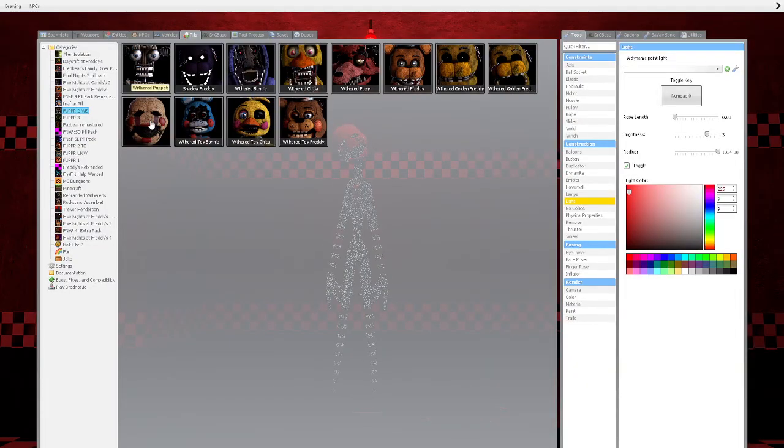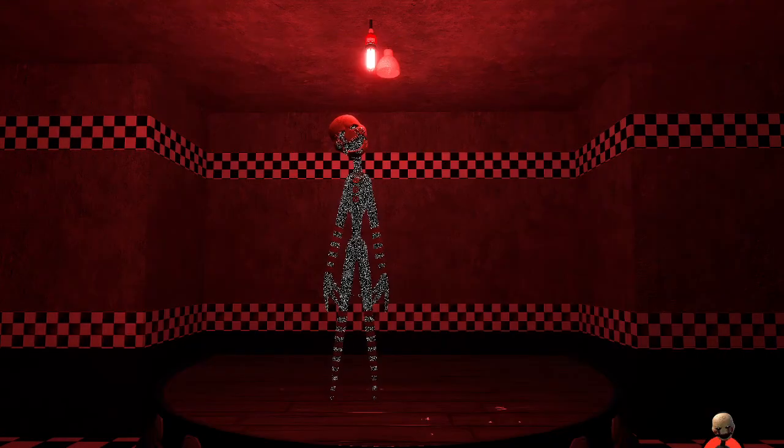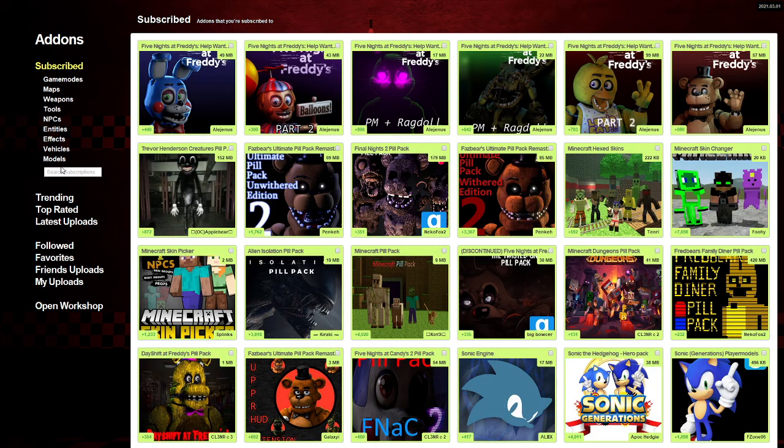I guess we've completed it. This was the Five Nights at Freddy's Withered Pack. Over on the Steam Workshop, make sure to get the Ultimate Pill Pack Withered Edition so you can get the skins for them. That will be all — I hope to see you guys in the next video. Later, see ya!